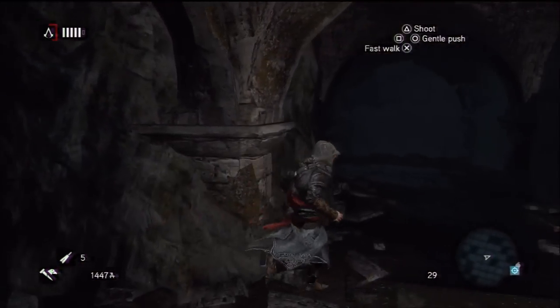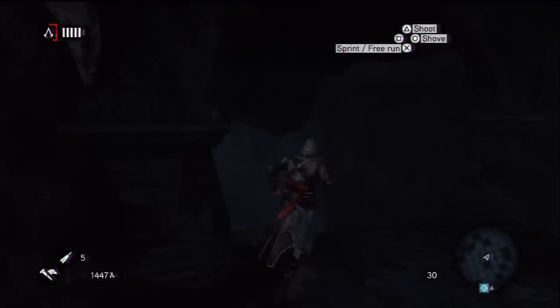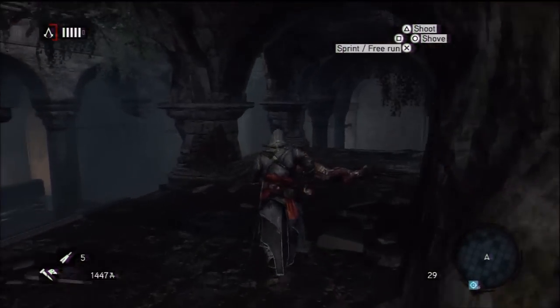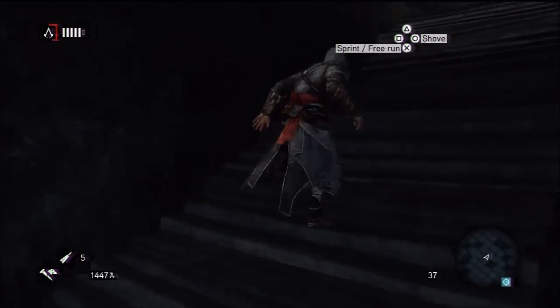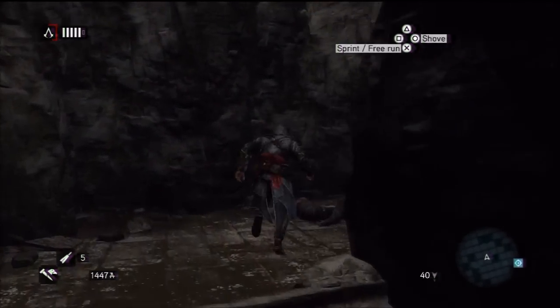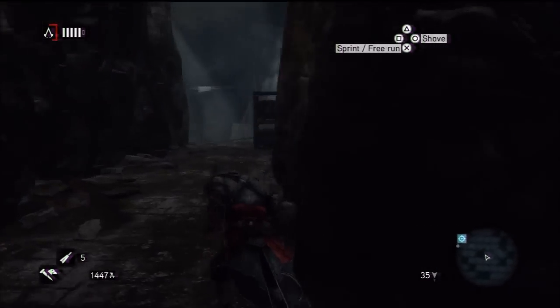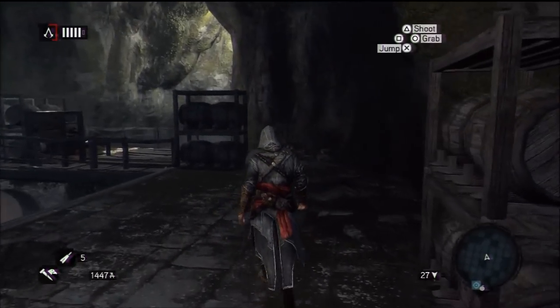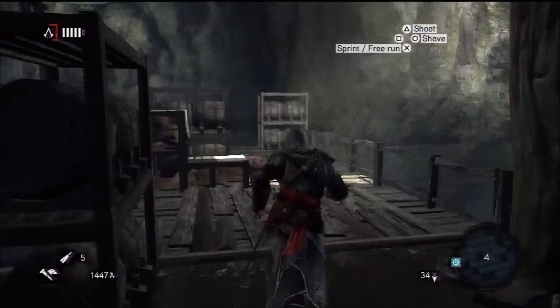Ah, the hook blade — that reminds me, you've got this hook blade now in the game. It's an advanced version of the normal blade, but it's got a hook on it, so you can literally jump like an Olympic jumper and just grab onto ledges and stuff. It's so cool.